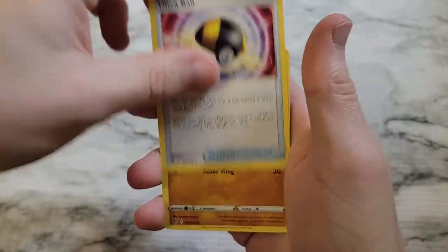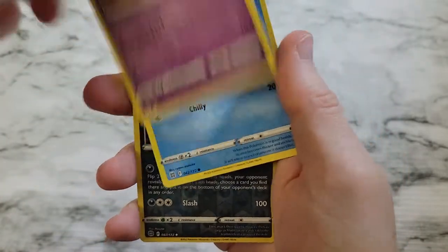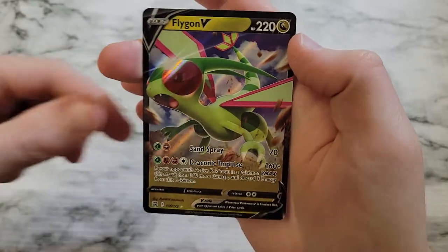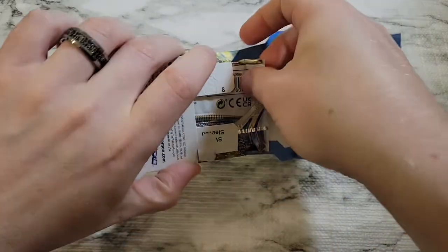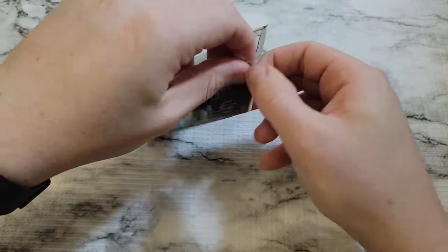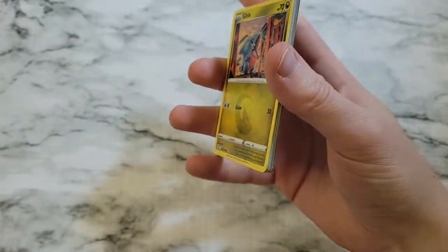Roseanne's Backup, Ultra Ball, Vibrava, Baltoy, Snorunt, Nosepass again, Milsery, Cubchoo, Reverse Weavile — oh, we got a Flygon V! It's something, probably our best pull thus far. Nothing to write home about but hey — I never got an Alt Art Charizard, I was just saying I never got a V-card.